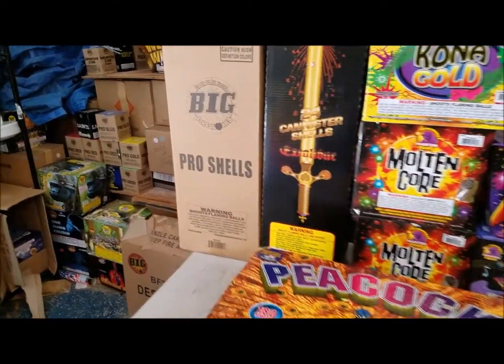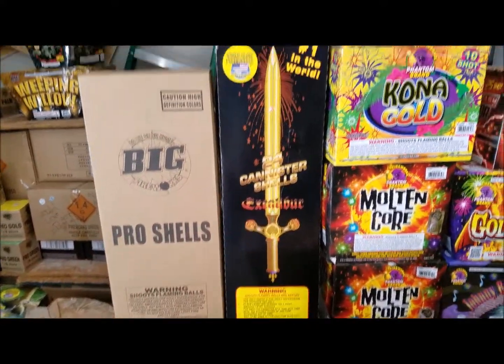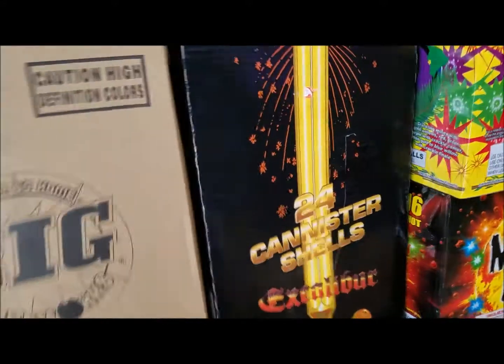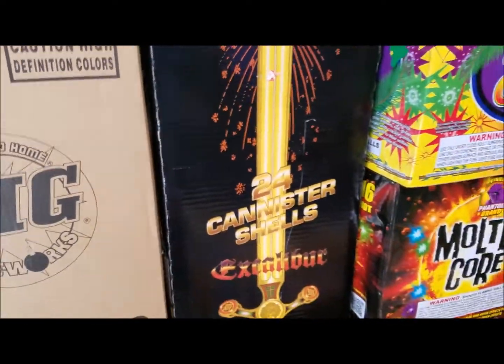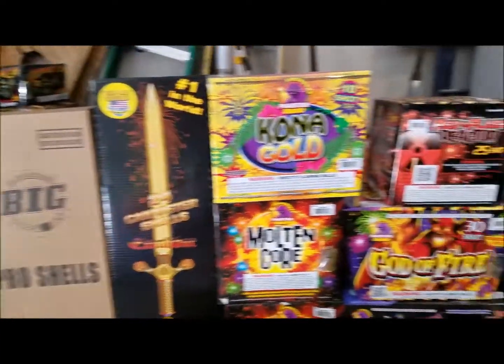We did get a box of pro shells, which everybody knows what they are. We also got a box of Exicals - I'm not sure which year they are; looking at the label I don't know if they're 2016 or 2017. But I picked up a box and haven't shot these in probably two or three years, just wanted to see how good they are compared to some of the other things I got.